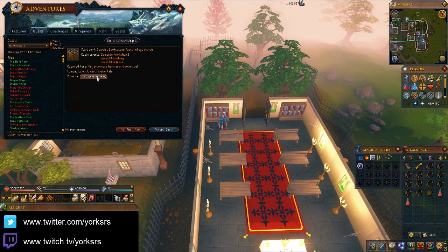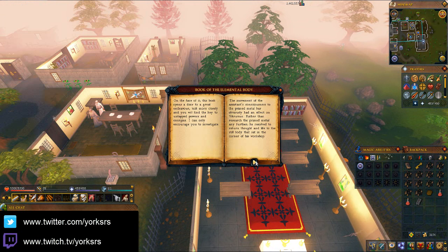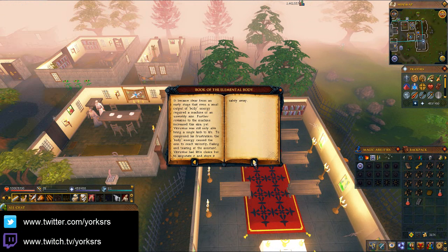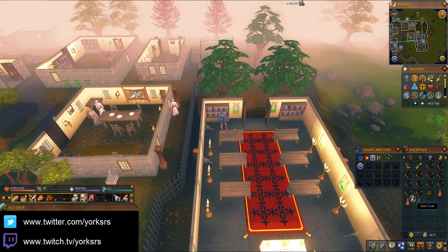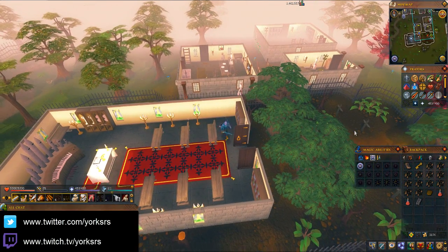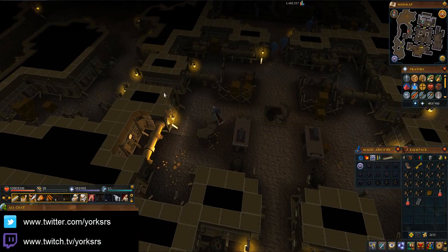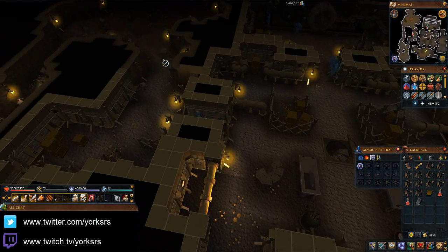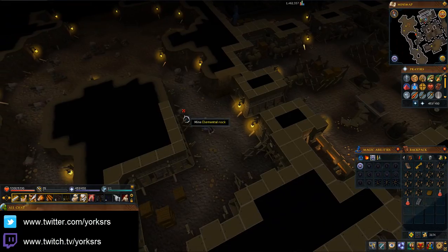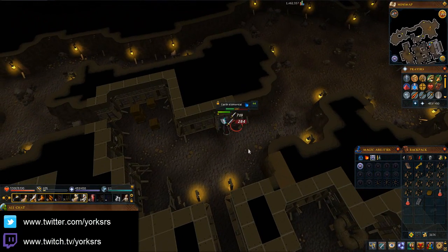I tried doing it without a guide and I did really struggle with it. So it's just the bookcase, and we get a ragged book. Let's just read it and see what happens. I'm not actually going to read all of that - that would take a while. We're in the Elemental Workshop right now. We've got to kill three of these Earth Elementals by mining them and taking their Elemental Ore, so we make three bars.